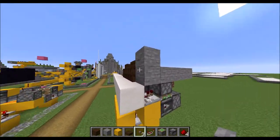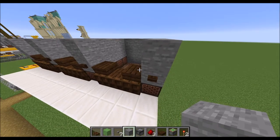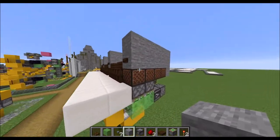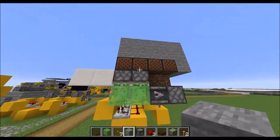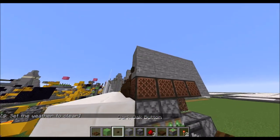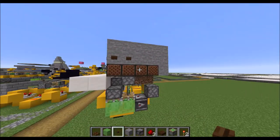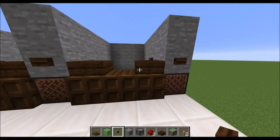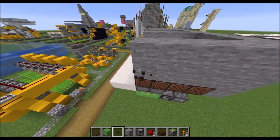I realized that if I put a note block under the button, you can actually get the signal, because this will power this, and this will be quasi-powered by quasi-connectivity, and this will update. We have this slime block contraption here, so it doesn't matter if we press the button on that block or that block — either one will move this observer. Which means we can have one button on the front and one button in the back, and they will do the same thing and don't interfere with the others.